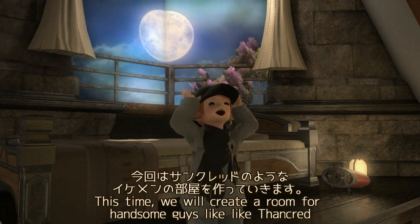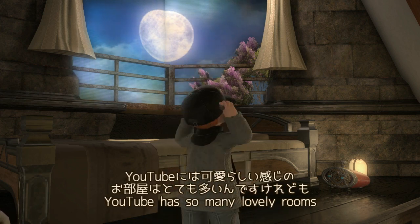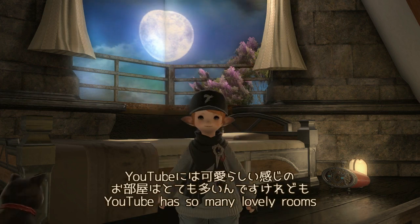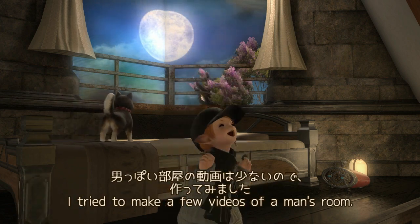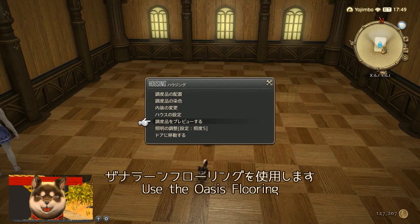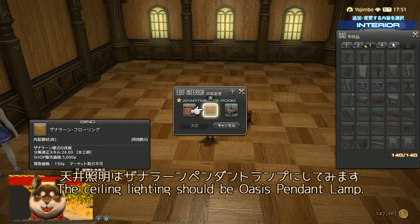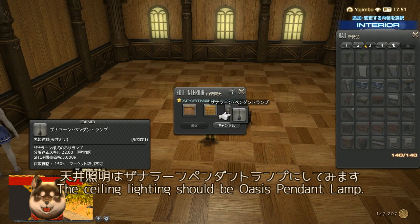This time, I'm going to create a cool guy's room like an Ikemen. YouTube has a lot of cute rooms, but there are also a lot of videos with masculine rooms like Ikemen. I'm going to use Duna Run Flooring. The key to the Ikemen look is a red lamp.